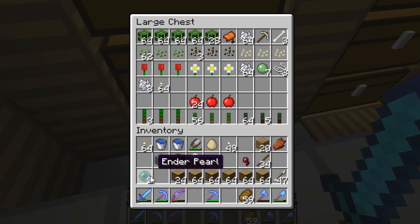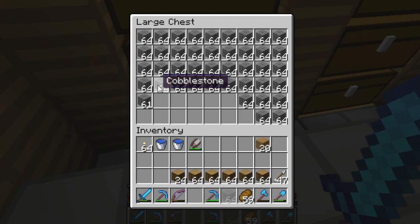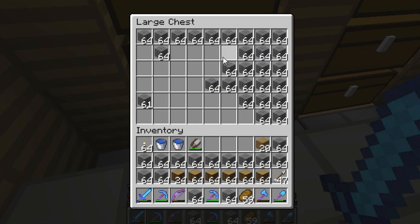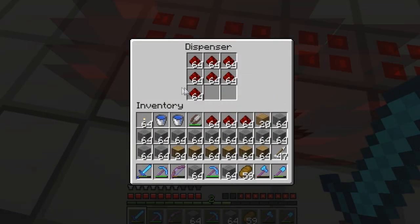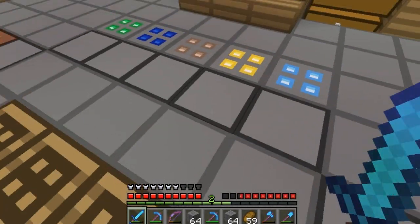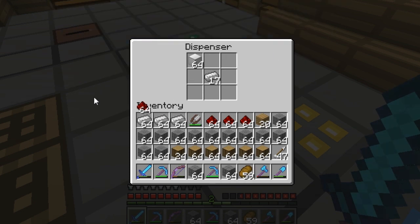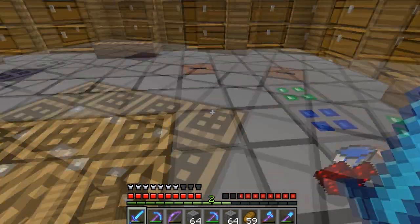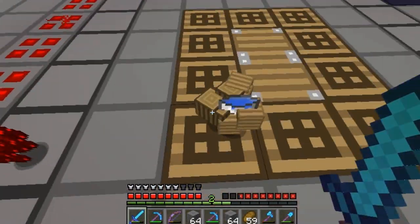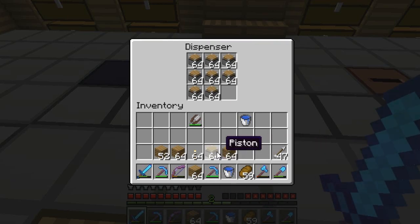I'm gonna need to just unorganize everything so I have enough room to do this. Grab a bunch of cobble, and I need a couple stacks of redstone - one, two, three, four, five, six - and a couple stacks of iron too. Anyways let's get cracking on making these. I'm making a bunch of pistons. I'll make them all and show you guys the glorious results. And here we are - our last stack of pistons. That was a lot of resources to make these.